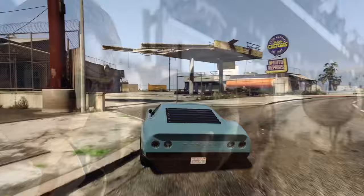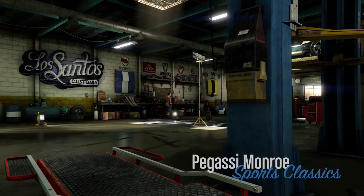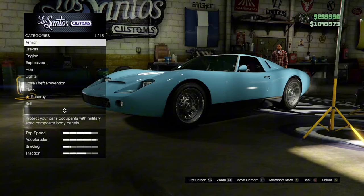Alright, we're here. Armor, brakes, and engine — you can choose whatever.